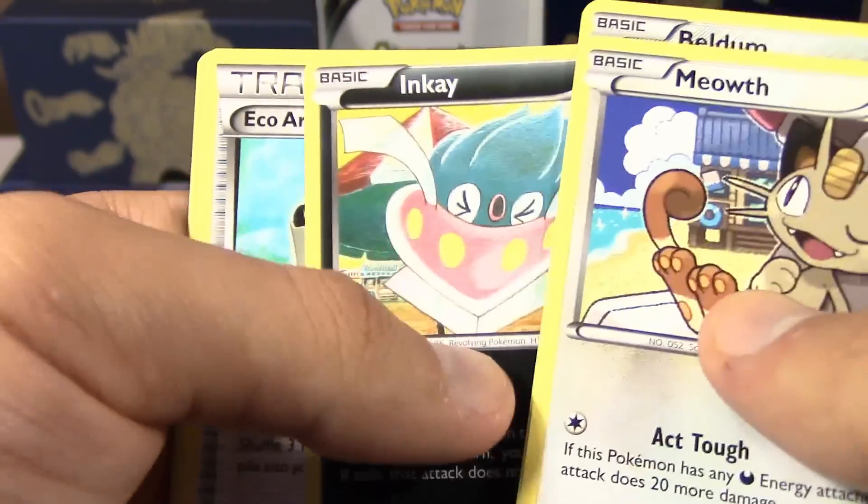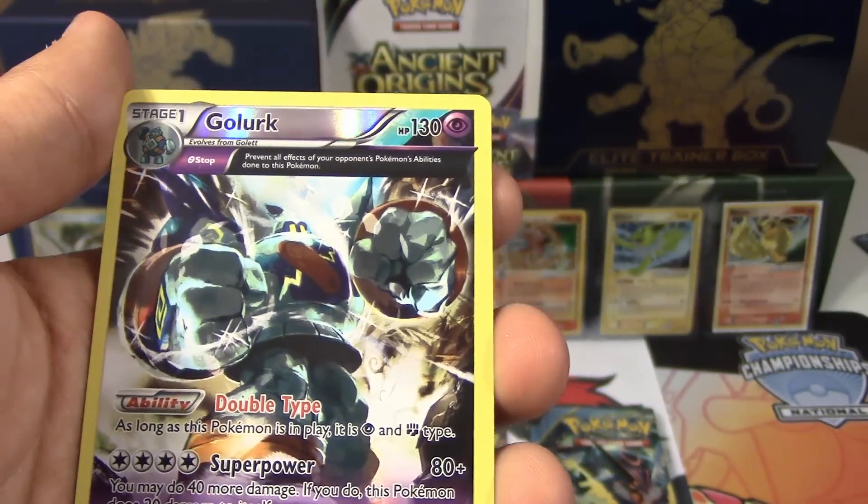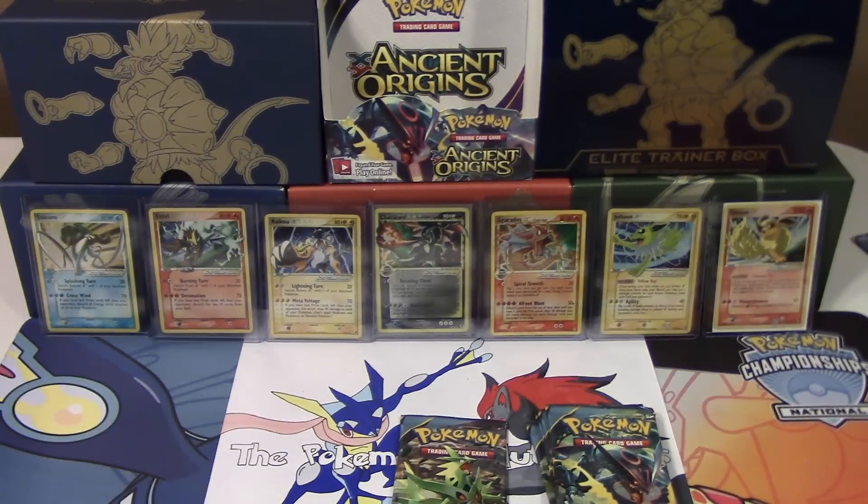Reverse holo rare Golurk and an Arcanine holo. So that was four points for me, right? Yeah, because you had the reverse holo Golurk and the Mega Grossle — okay cool. Let's see if I can make it three for three since I've won the other pack battles so far to get to open up the last pack.